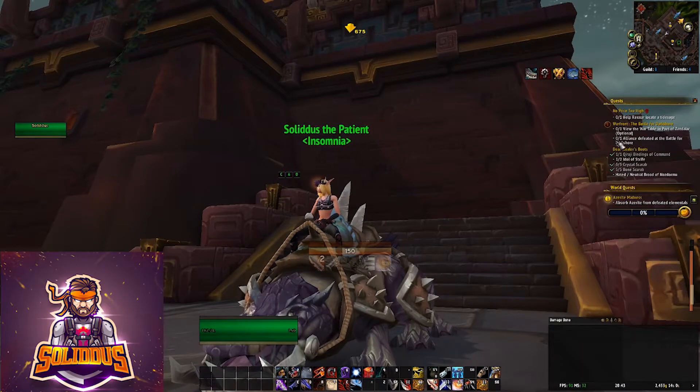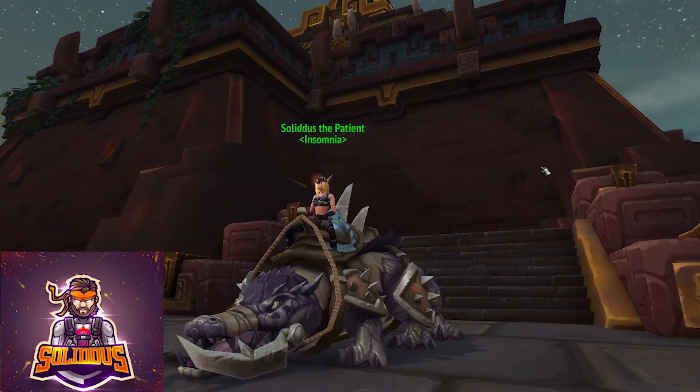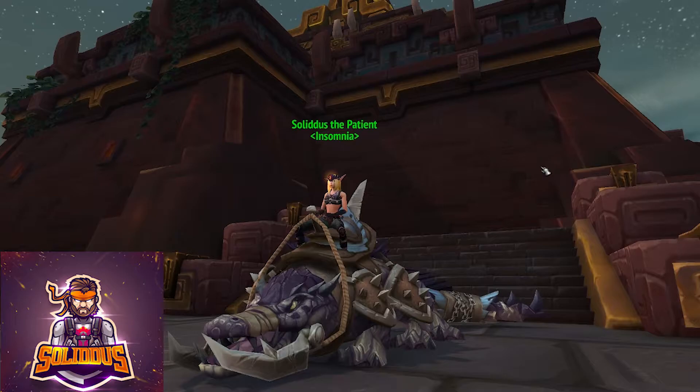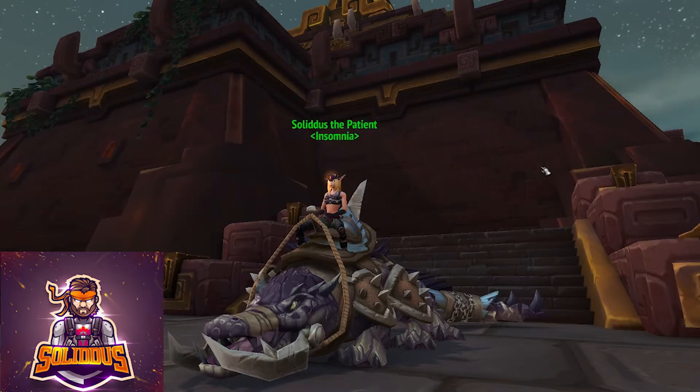The second quest is to go and get the curse removed. You don't have to if you don't want to — you can just abandon this quest. If you do abandon it, you'll hear Zalatath or N'Zoth speak to you one last time and you will keep the Gift of N'Zoth on you at all times. The interesting thing is it gives the player a genuine choice: remove the eye or keep it. If you keep it, you can see anybody else who has also kept the eye on their head — people who haven't kept it won't see this. If you remove the curse, you're given a toy as compensation which applies the eye for a short period of time if you wish.